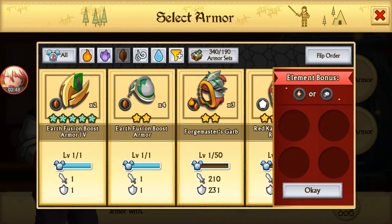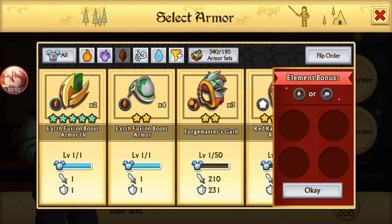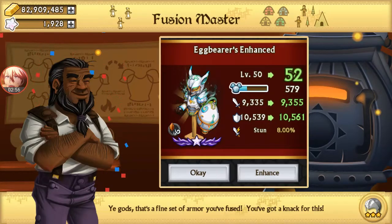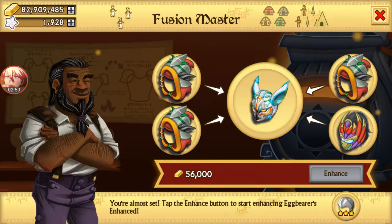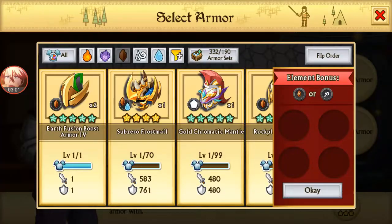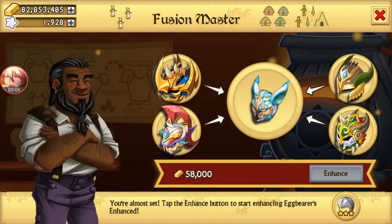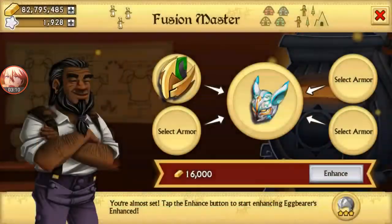So now we're going to enhance it all the way back up. Do we have any earth? We don't have much fusions on this account — look at this, we have nothing. And I have no space on this account either. If I do it that way it's going to take a long time.